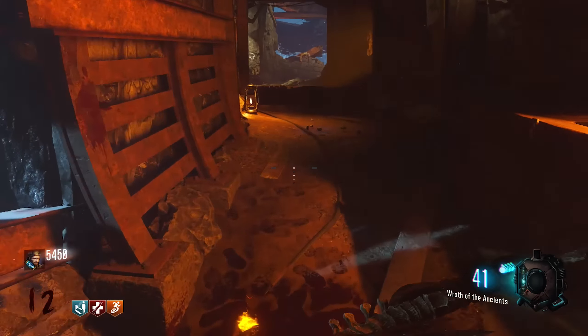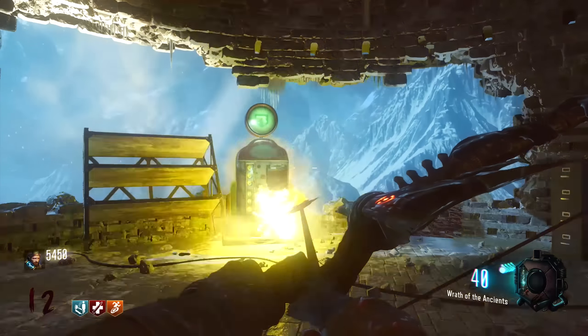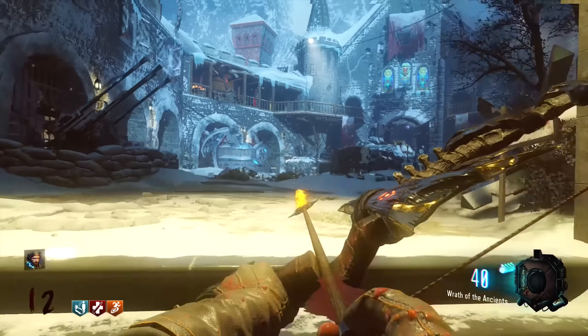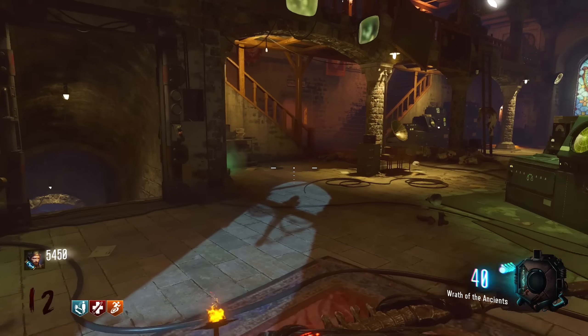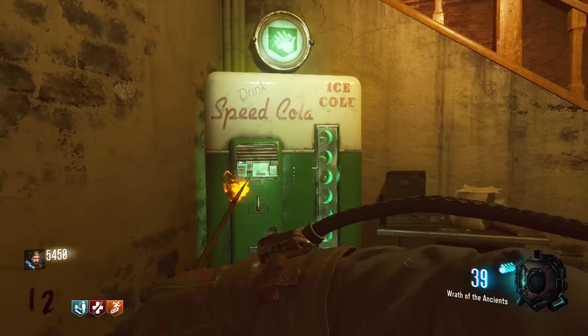We've seen Quick Revive just there. We've seen Juggernaut, which is through the door that you need power turned on to go through. There's Mule Kick just there as well. And then if you keep going along this branch of the map, you will find the Speed Cola machine just around this corner, inside this kind of sort of church building. So that is one of the branches you can take on the map.